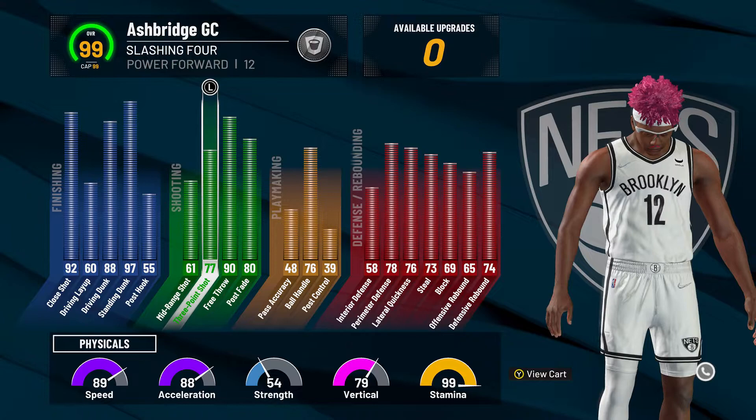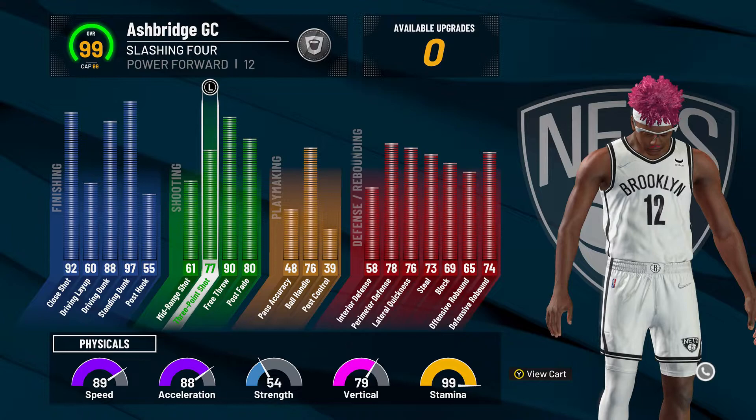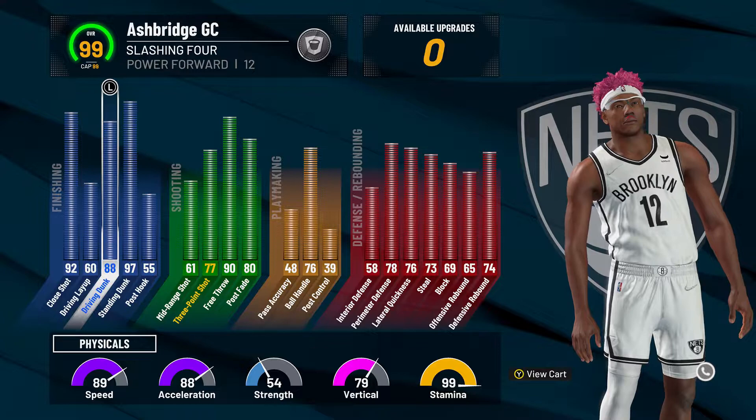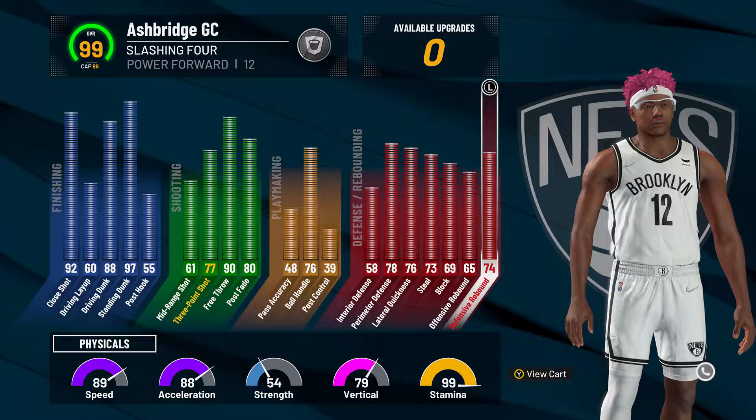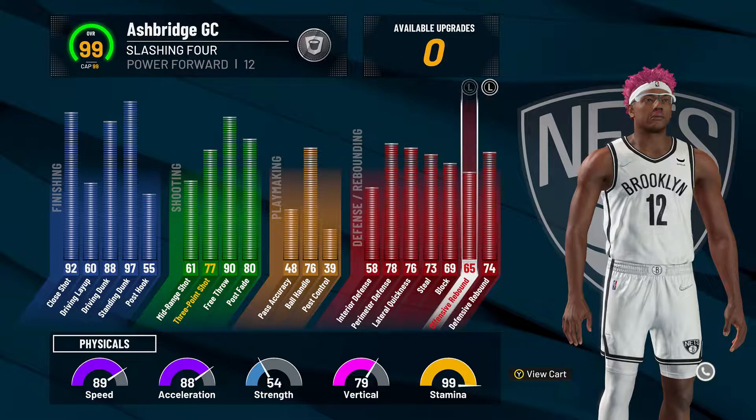Here's the build, here's the stats: 92 close shot, 88 driving dunk, 97 standing dunk, 77 three ball, 76 ball handle. The defense is pretty solid — I'll be getting mass steals and blocks. This is like the most well-rounded build, as you can see.